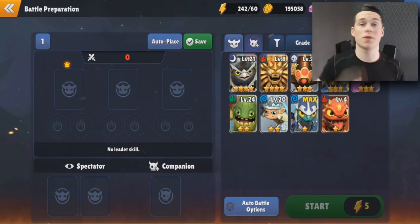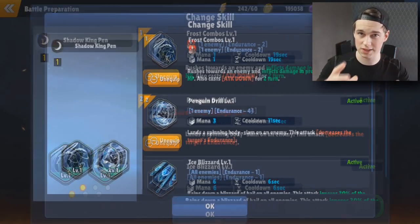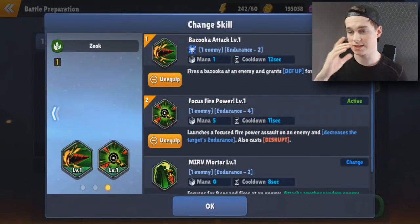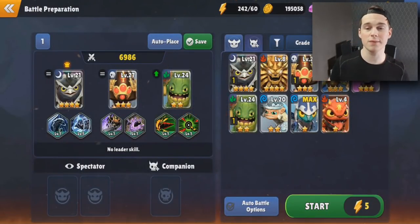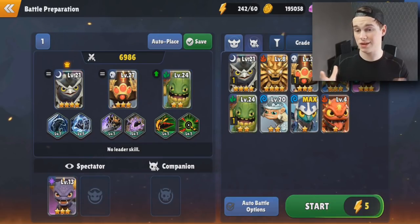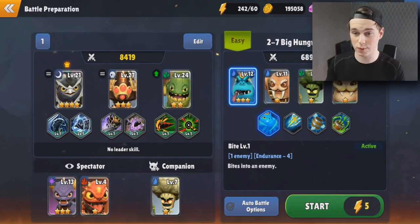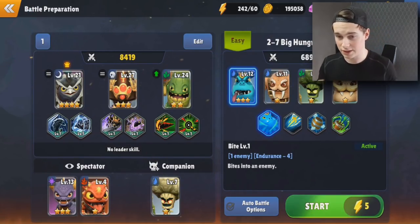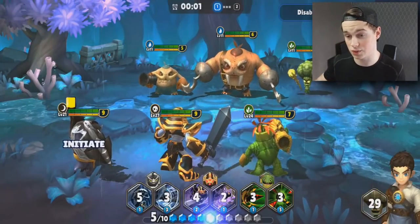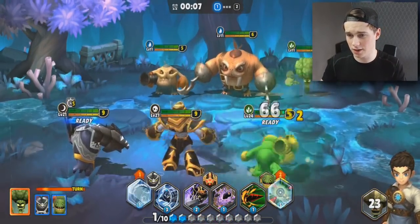One thing about Skylanders Ring of Heroes which I like a lot is that you get a lot of things for free. Here you can see me jumping into one of the quests. I'm picking my three favorite Skylanders - level 21, level 27, and level 24 - and they all have different roles which we'll talk about later.